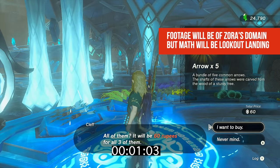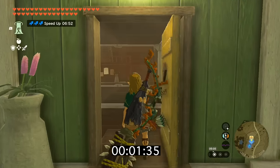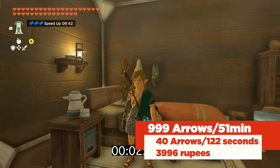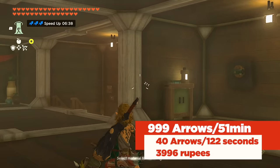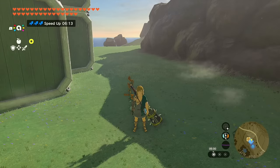In Breath of the Wild, vendors wouldn't sell you arrows if you already had 50 or more. They've removed that restriction in Tears of the Kingdom - you can have as many as you want. Using the travel medallion loop between Taino Village and Zora's Domain, I had a timer running and the full lap came to two minutes and two seconds - 122 seconds to visit these shops. That's probably the fastest way to buy arrows, and much cheaper than purchasing from Beetle at stables.